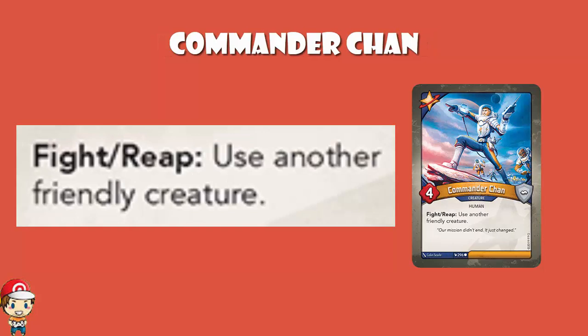Commander Chan is a 4 power, 0 armor creature. When you fight or reap, you use another friendly creature. The good news is it doesn't say friendly Grand Star Alliance creature. The bad news is it doesn't say ready and use, so it doesn't let you use a Grand Star Alliance creature twice. But it does let you use a non-Grand Star Alliance creature — it allows you to house cheat, to reap or fight once more than you should be able to. I adore Commander Chan because it lets you use a creature that you shouldn't be able to. At the very least, it's double reaping — you reap with him, then you reap with someone else. Because remember, you weren't going to be using those creatures anyway, and they're ready at the end of your turn.